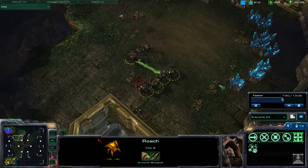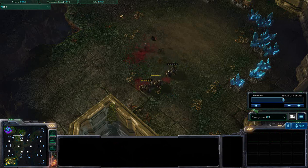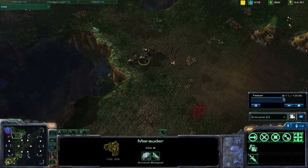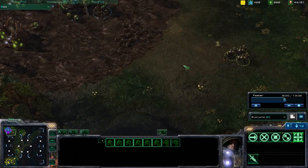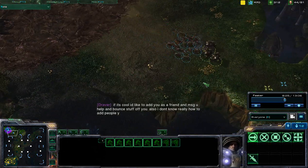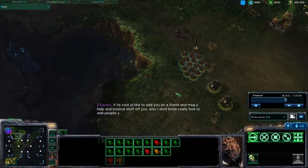Just trying to kite those units as best I can, focusing down those Zerglings, then going after those Roaches one at a time. The Marauders are firing faster than those Roaches, so I'm able to move out with a fairly strong force. Reinforcing with more Marines and Marauders, trying to kite more units. You've got to be careful kiting Zerglings, especially on Creep — and you need to make sure they don't have that speed upgrade, because if they do they're going to chase you down very quickly. Those Zerglings are now trying to do a surround.